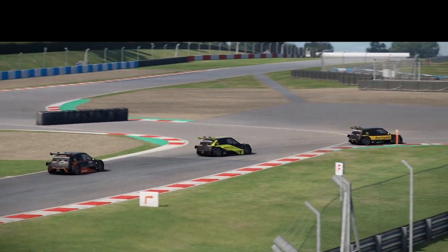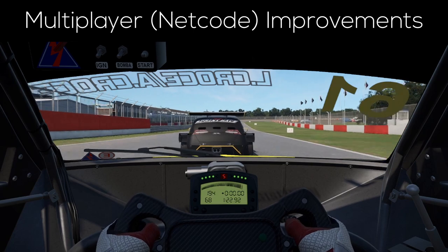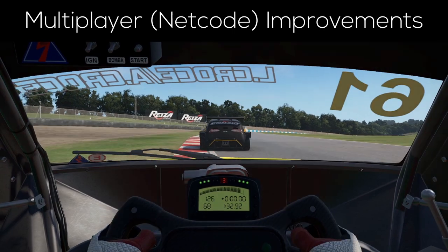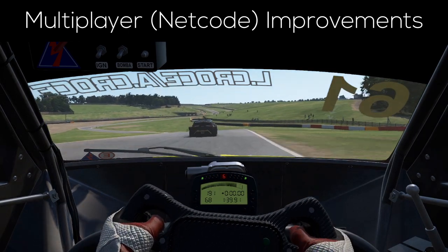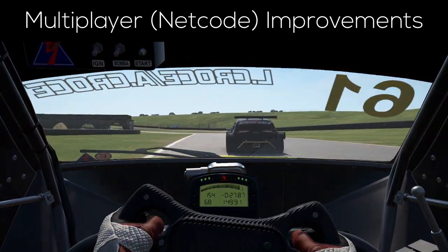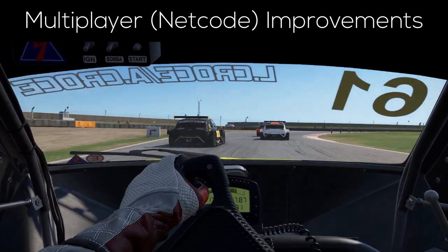The multiplayer, or rather its netcode, had to undergo intense investigations as of last patch, which finally led to Reiza identifying some issues and fixing them. This should from now on make online races more enjoyable, as it is now possible to race each other a lot closer than before. In older versions of AMS2, one was more or less forced to leave at least a half-meter safety gap to other cars, in order to not spin them out and ruin races.